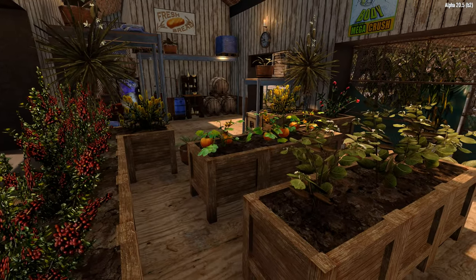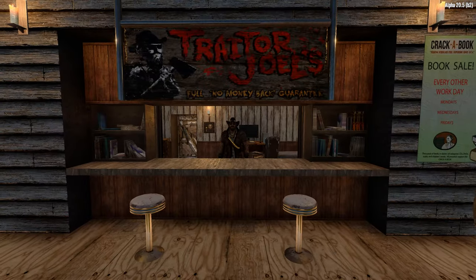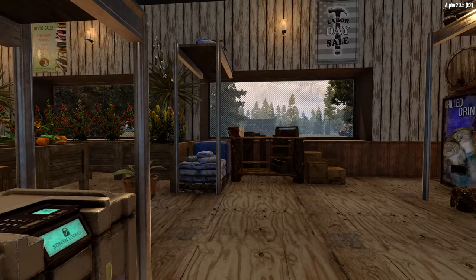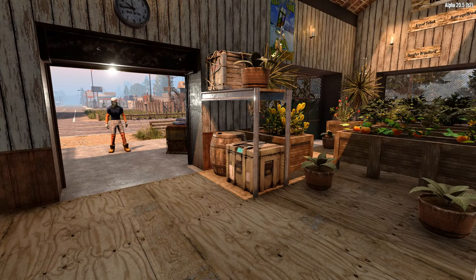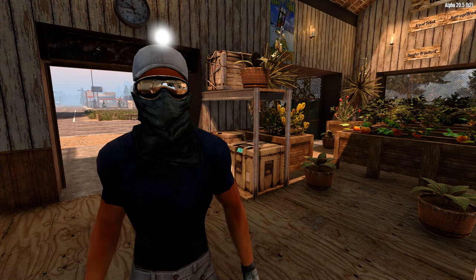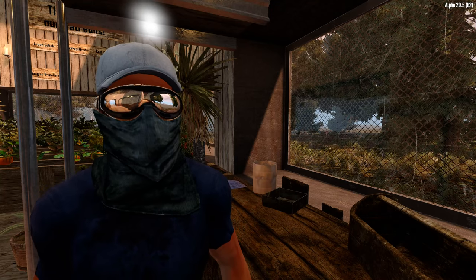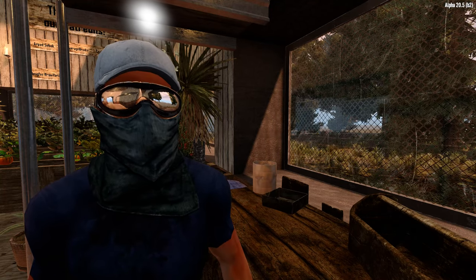The build is comprised of three main areas: a spacious greenhouse on the left, a trading post on the right, and a loading dock right smack dab in the middle. Although I won't be setting this one up as a home base, it is entirely possible to forego the trading stall and instead make it into a bedroom.